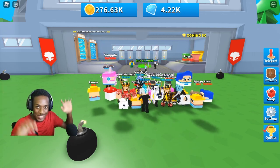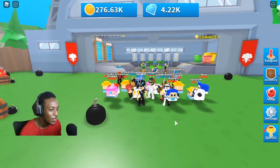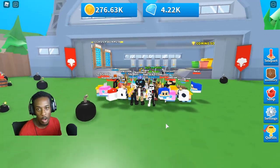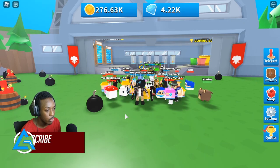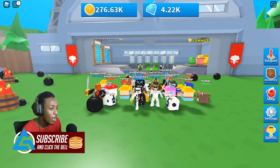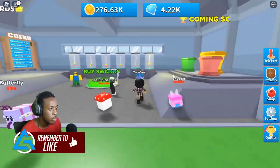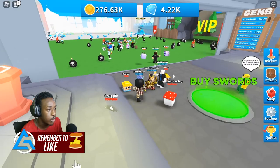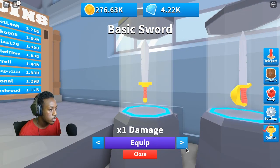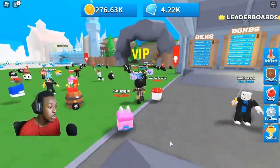Welcome back to the channel, it's your boy GazaPlays and we are here in Bomb Simulator once again. We got the massive squad here guys — these dudes are so awesome, they helped me out especially when I just started in the game. We're going to buy the best sword inside of this area, and it costs 330,000 coins to get it.